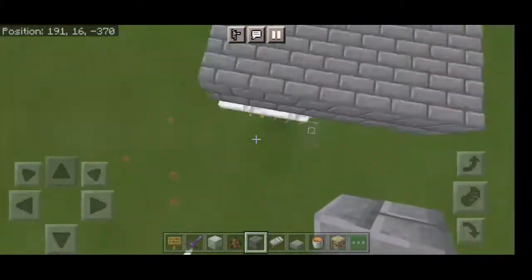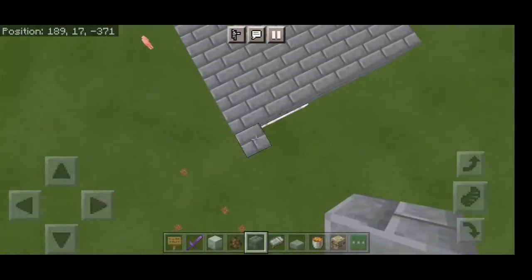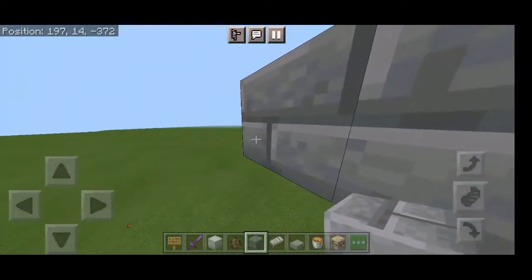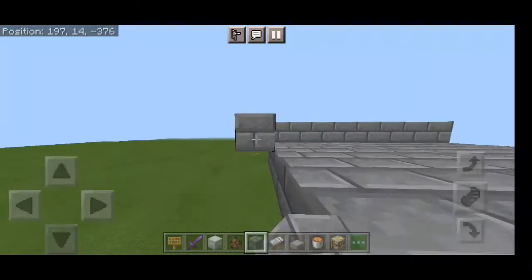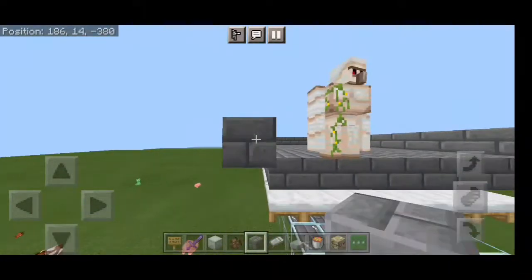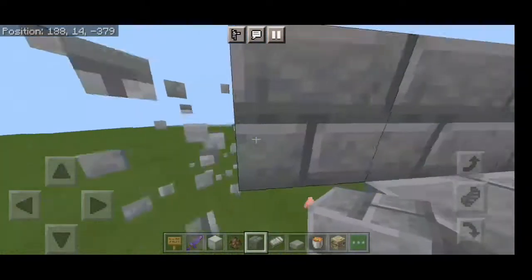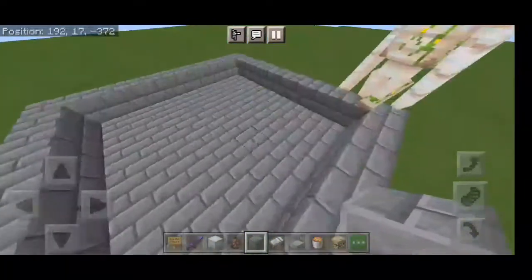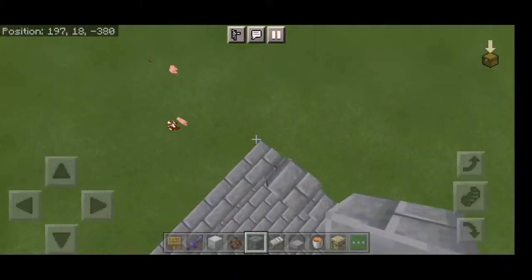Then we have to make a platform build — it will take a long time, but it will be 100% working. Then you have to do a corner, simply put one block.